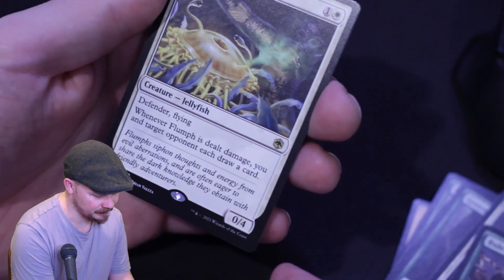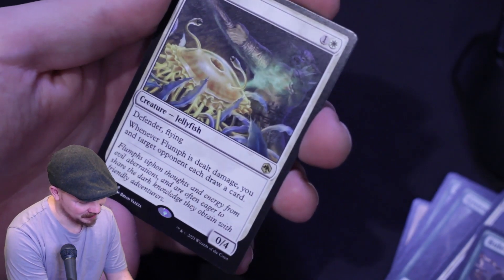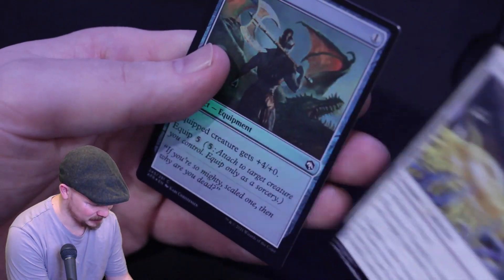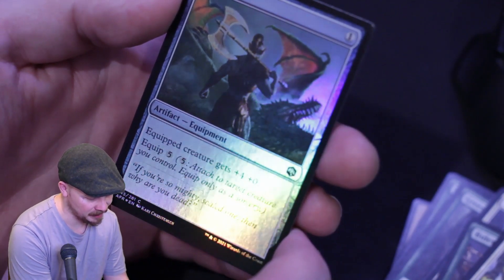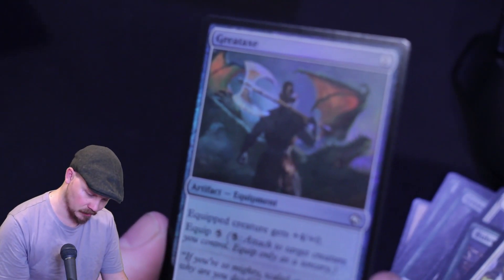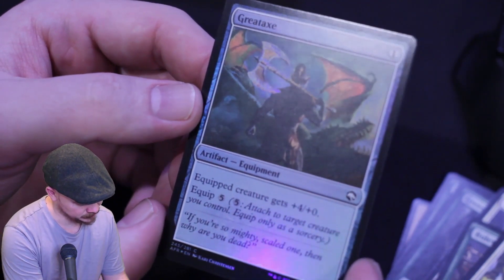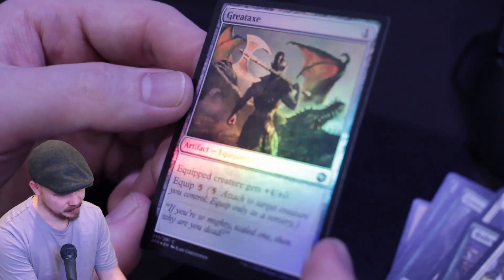Our rare is Flumph! When Flumph is dealt damage, you and target opponent each draw a card. It's a white rare, and there's a white mage — I'm pretty happy with how that went. And then we get a foil Greataxe — equipped creature gets plus four plus zero, equip is five mana. It's very pretty if you like foils. I'm not really an artsy guy, not a big fan of foils. But it's not bent like a banana, so that's obviously a plus. It's a few months old being from the D&D set, so the fact that it's not bent means either they've sealed it very well or maybe they've fixed the foiling. Just basically an ultra bad Hammer Time card in the formats I play.